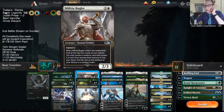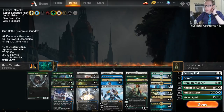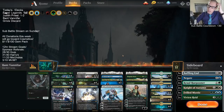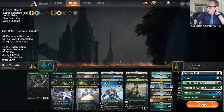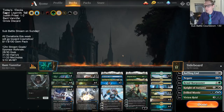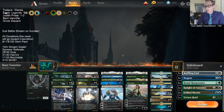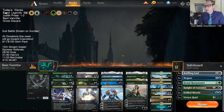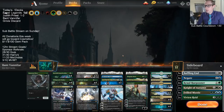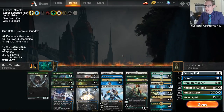Sacrificing a Bugler or a Jadelight, we only have one Shalai and one Riverwise Augur as targets. That is kind of a problem. Last time we had a Zagana also, which we replaced with the Ajani. Maybe we do just need another creature at four mana, just even as a target to find, because we don't want to just have Vanifar find another Vanifar.